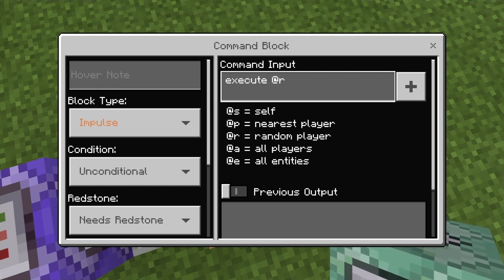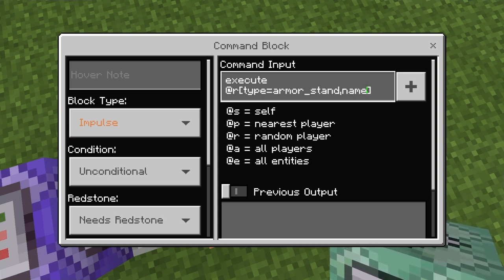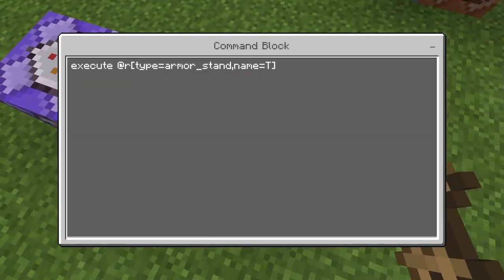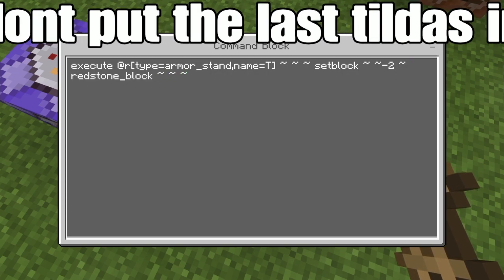So here you're going to type 'execute @r[type=armor_stand, name=T]' - three tildes - 'setblock tilde minus 2 tilde' - and you're going to say 'redstone_block' and three tildes. So basically what this does is if you run this command block and press this button, it goes there and sets a redstone block underneath one of these armor stands.